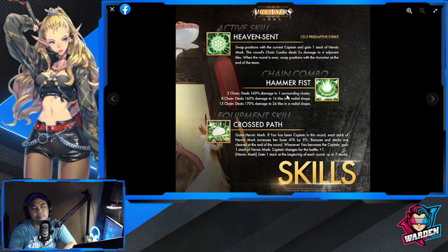Her chain combo is Hammer First — I'm not really surprised or overwhelmed. Two-chain deals 160 damage to one surrounding cluster. Eight-chain deals 165 damage to 16 tiles in a radial shape. Thirteen-chain deals 170 damage to 24 tiles in a radial shape, which is actually a new area shape.